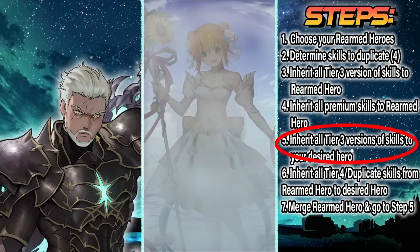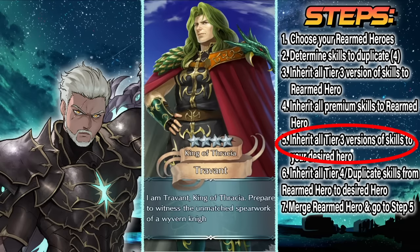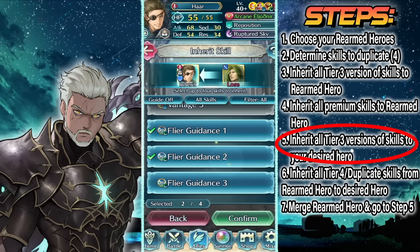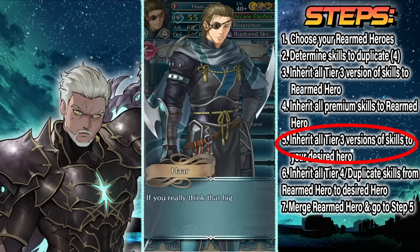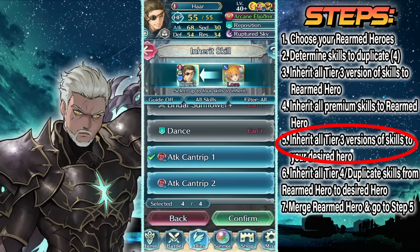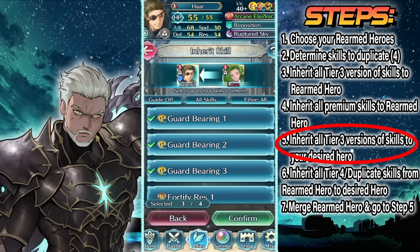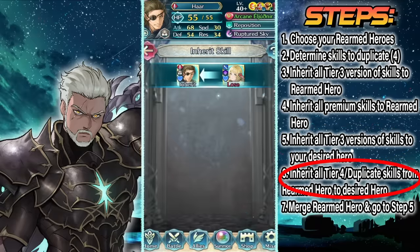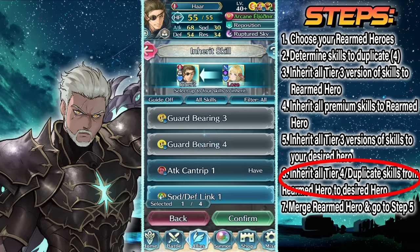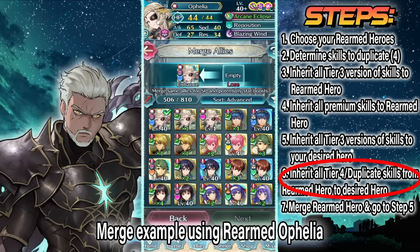Let's move on to the final two steps. We want to inherit all these premium skills from Ingrid to my project, Ninja Haar. The next step is to make sure Haar has all the tier 3 versions of the skills we want. So we'll once again grab a copy of Trevon, grab Bridal Lorum, spend 20k Feathers on each to make them 5 stars, and upgrade a copy of Kent to 5 stars to get Attack Speed Bond 3 again. We also have to sacrifice an Anand, Hel, or Summer Ingrid to give Ninja Haar Guard Bearing 3. In this case we'll kill Anand. After that, we go to Skill Inheritance and inherit all of Rearmed Ingrid's skills to Haar.